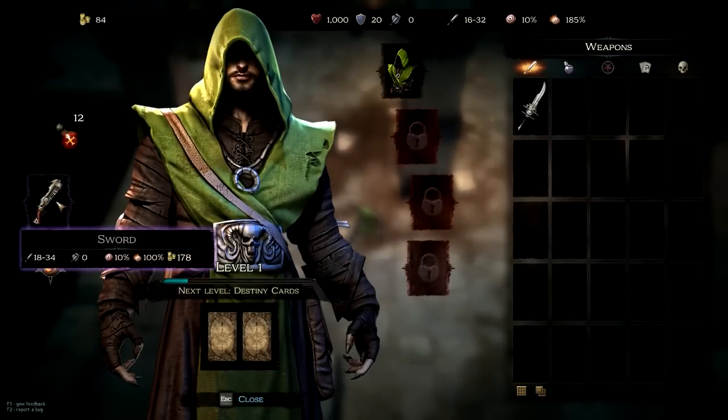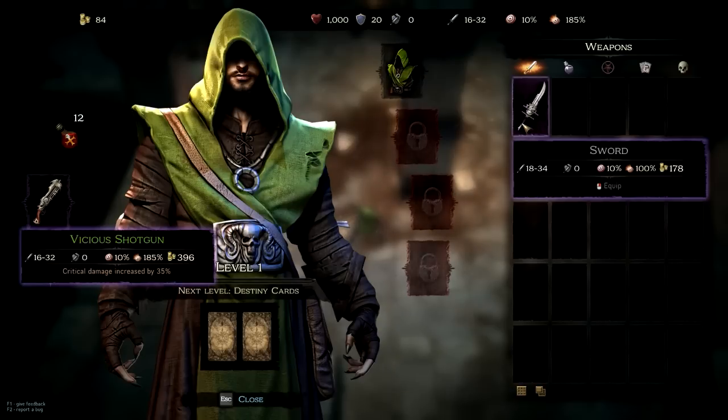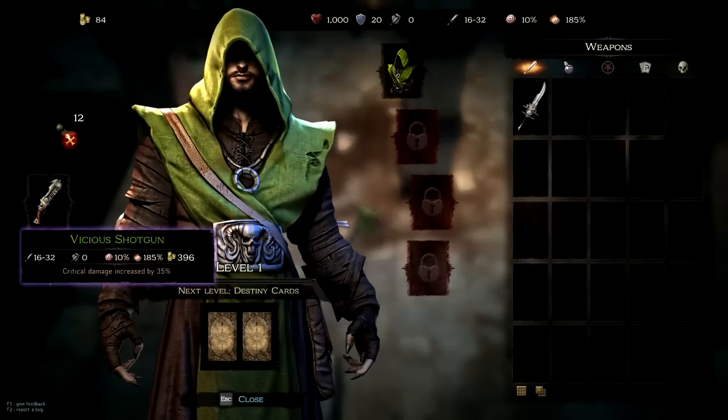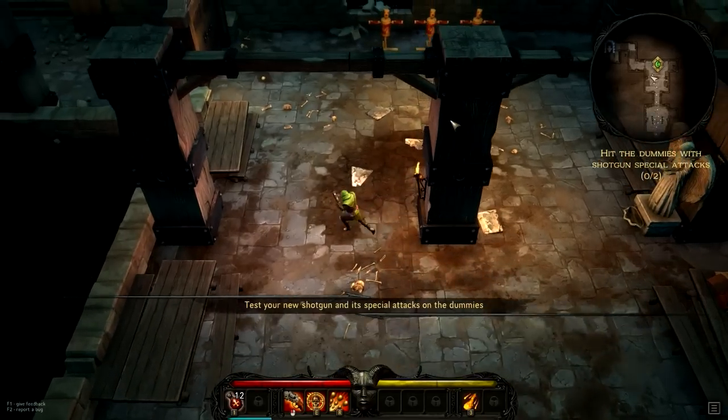I know Drax was playing this game as well, and he really likes the hammer — which is a two-handed weapon you'll see soon. But you can see the weapon statistics here. The vicious shotgun does 16 to 32, with 10% crit chance, 185 crit damage, and it's worth 396 — with critical damage increased by 35%. And you'll see the same statistics displayed for the basic sword. So let's forge on ahead.